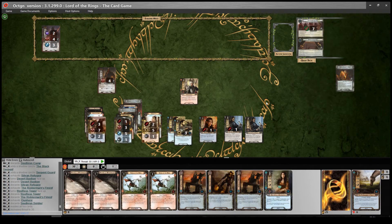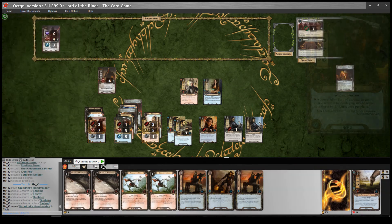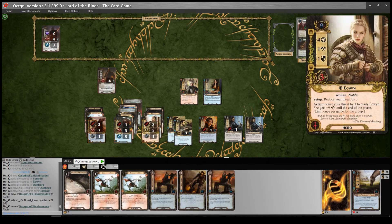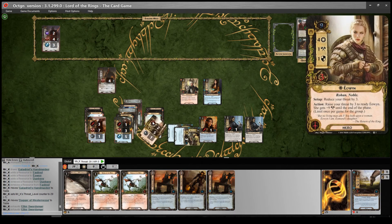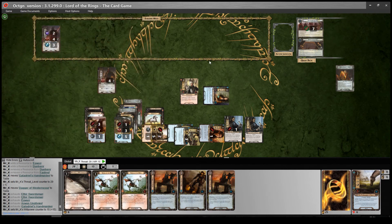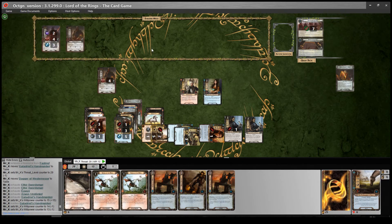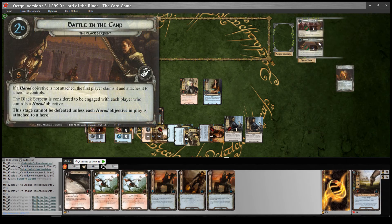Next turn - refresh. What I want to do now is power quest through stage two. I'll play Galadriel's Handmaiden and lower our threat by one. I'm going to play Dagger of Westerness onto Eowyn just to give her a little bit more attack power - she could potentially go up to 12 if she's attacking against him, so that'll be very useful. Questing - we'll do 13, probably 15. Reveal one card - Serpent Guard. Didn't need the extra questing power at all. We go up to three threat, we make ten progress, so we've absolutely pulverized that stage. Go to stage three.